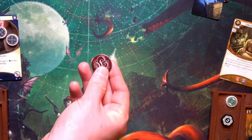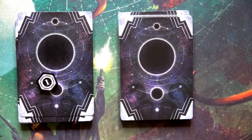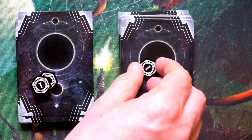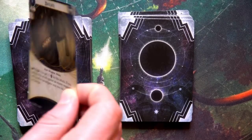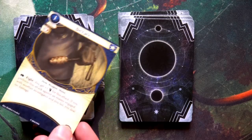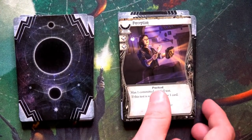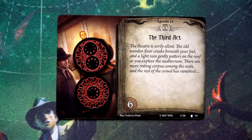No enemies so we skip the enemy phase and move to upkeep. Jenny gains two resources — she needs them after spending everything on the .45 Automatic. Min gains one resource. Jenny draws the Blackjack — her other hand slot is available once the Flashlight is used up. Min draws another Perception — she is very perceptive today.